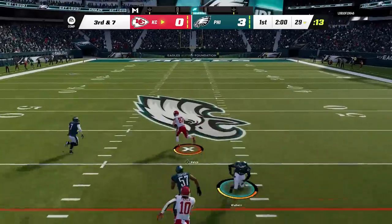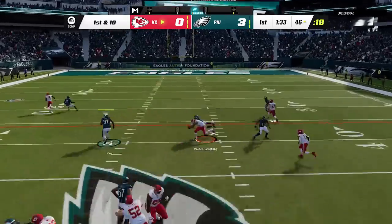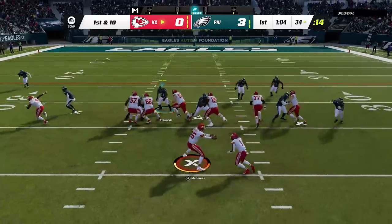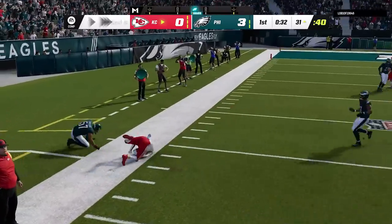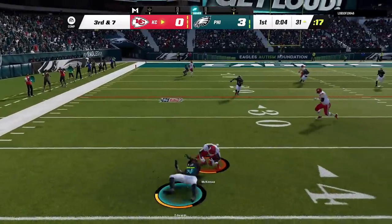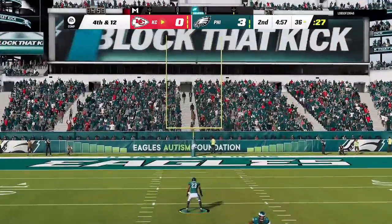On the first play, he hits Kelce on a quick hit and he bodies the safety in coverage. Then on the next play, he gets a quick hit again over the middle — sacking Mahomes is going to be difficult due to his fast release. We stuff the run on the next play before my opponent takes a short pass outside with pressure on his face on every play so far. Then on third and long, the pressure forces another short pass underneath, which we use for a big loss to stop the first drive and force a long field goal attempt.